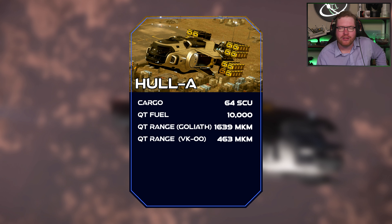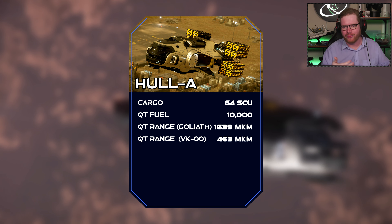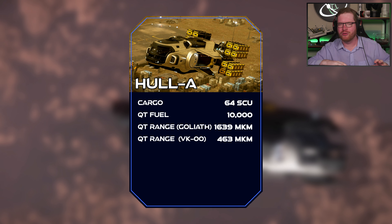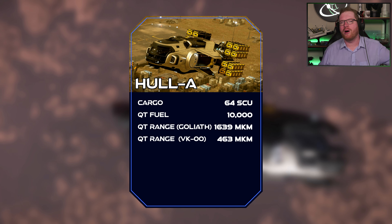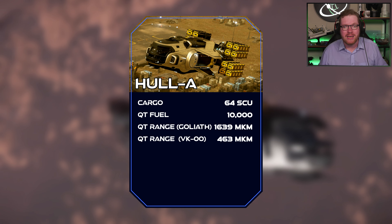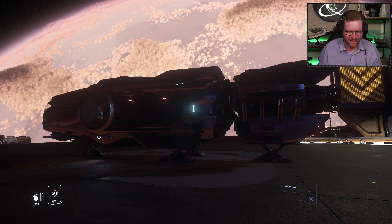This ship lends itself really well as a get-around ship. When you need to move around the system — transport modules or supplies from planet to planet — it works as a logistics ship to move all your stuff to where you want it to be. If you have to go buy some modules at a base, take your Hull A, go out, buy the stuff, fly it back. It has the cargo capacity, it has the range, and with a VK-00 drive it definitely has the speed to zip around the system.